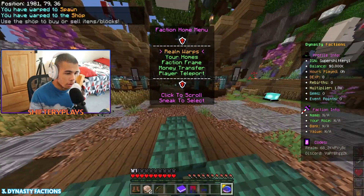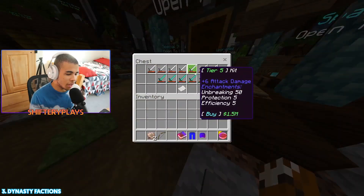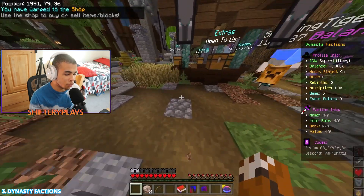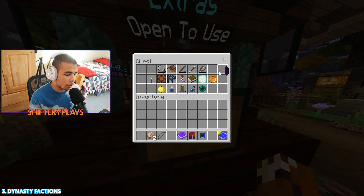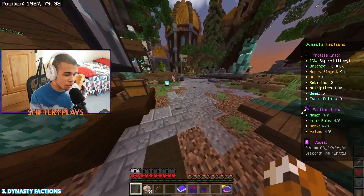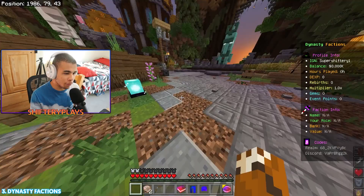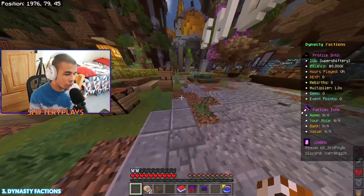If we warp to the shop, we'll be able to go ahead and see inside of this chest that you'll be able to buy things. Over here you can buy any kit that you want. Over here you'll be able to buy extras — things that aren't really in categories — shields, fireworks, boats, you name it. That's what's going to be in extras. Coming over to here, we can simply buy spawners for raids and basically make farms. In general, it's a really nice shop.